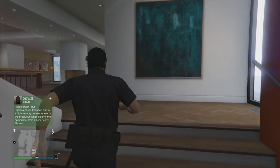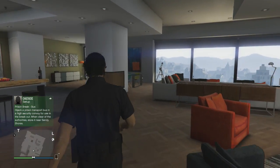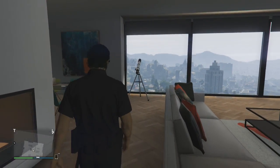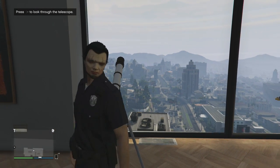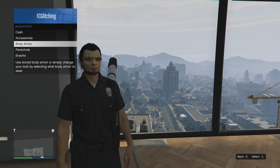First of all, what you're going to want to do is make your way over to your apartment, because you're going to have to be in your apartment to do this. Just head on over towards your telescope, and once you're over at your telescope, go ahead and open up your interactions menu and go over to accessories — you're going to want to put on any mask that you want.